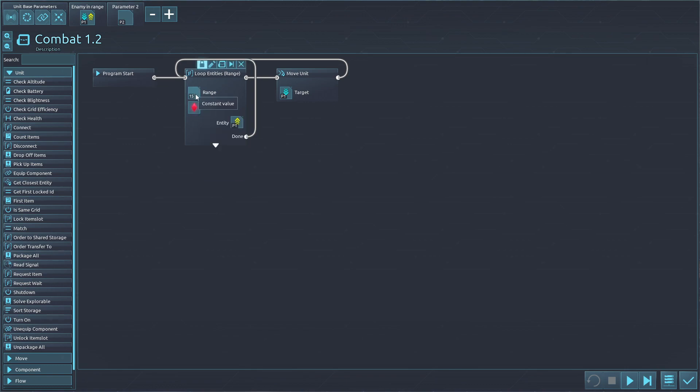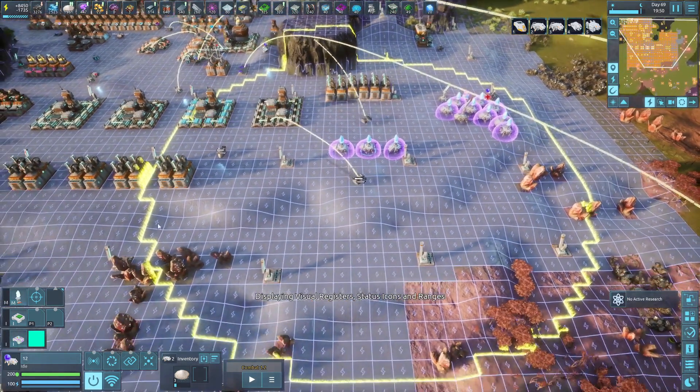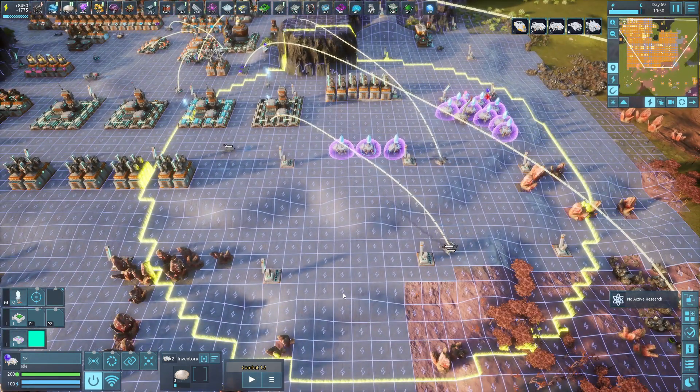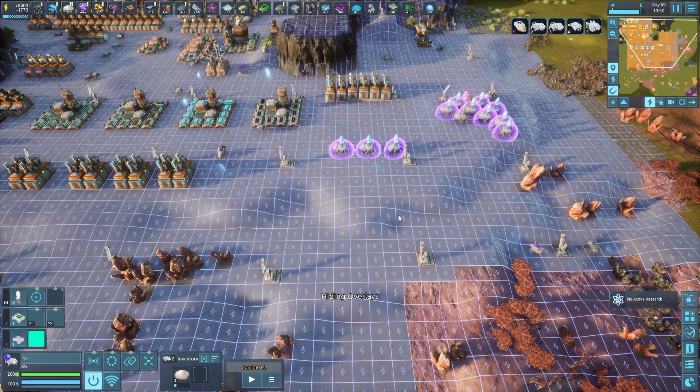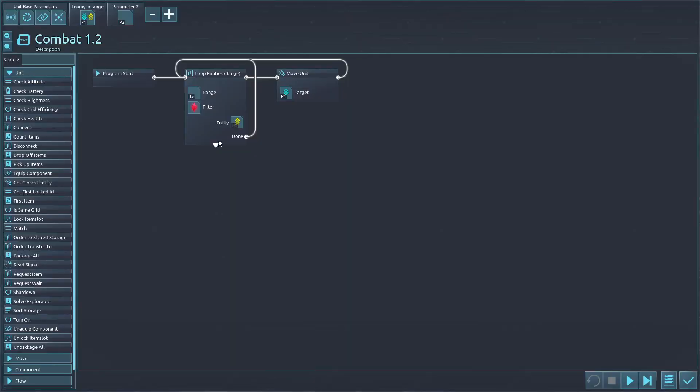Combat 1.2 is going to loop all enemies within 15. It's going to start looking for enemies within 15 of it - that's going to be the visual range. Any enemies within that area it's going to try to find them and attack them, moving to that unit. This one is not very effective - your units will die like crazy because it locks onto one enemy.